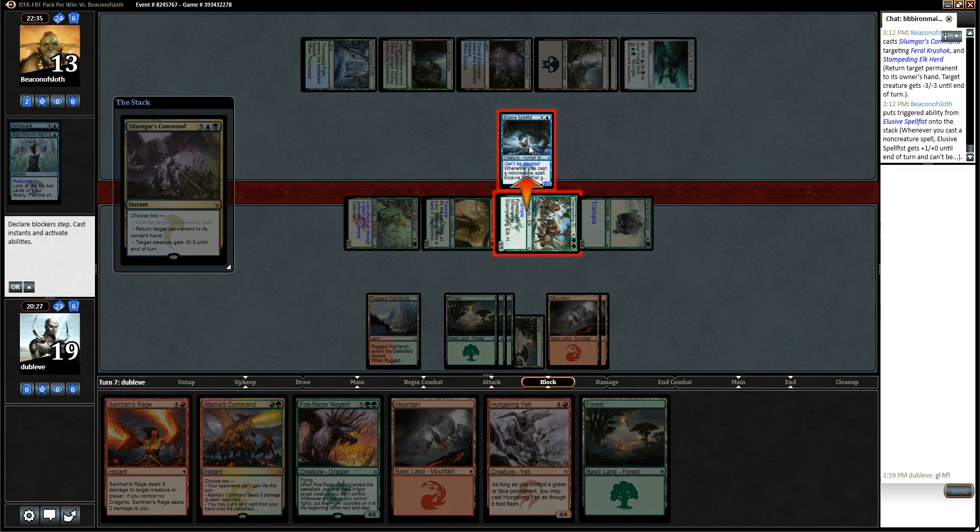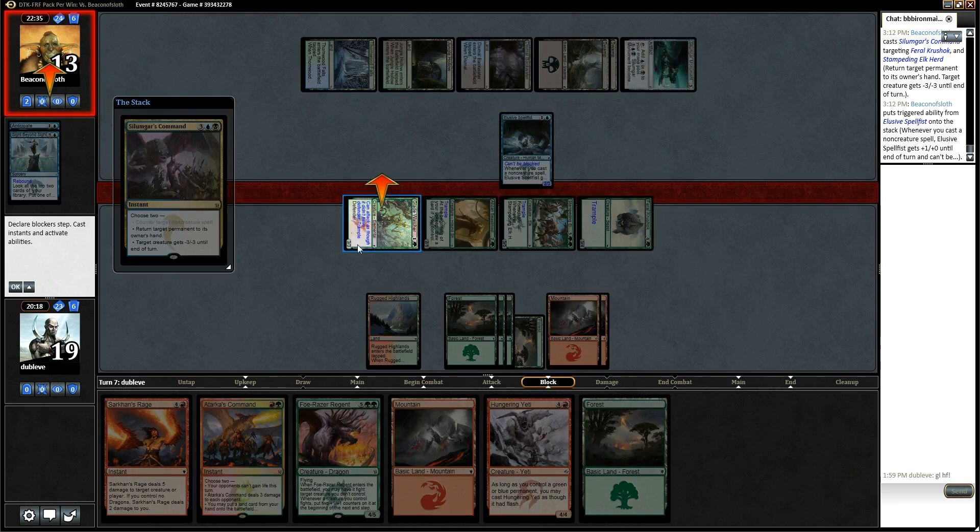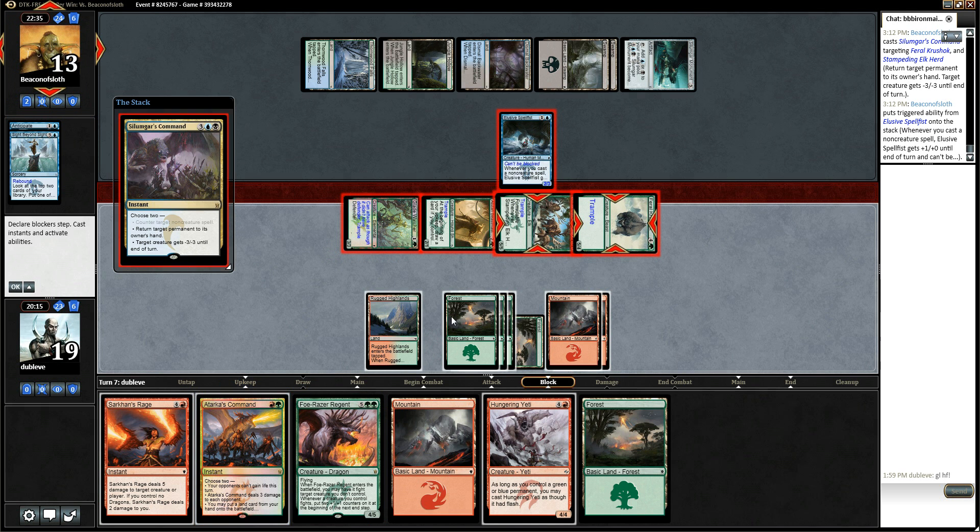If I Tarkus Command here, this makes this eat that. Gets no damage through, but I get ten damage in. If I just let this happen, I'm doing five. I think I Tarkus Command here — that's kind of disappointing. Silimgar's Command's good here. It's one of the only spells that makes him not die this turn. I could just let this happen and replay something, because I'm just burying him in card advantage here. No, I'm going to go for Tarkus Command. I think just killing that and getting some more damage is probably pretty good.